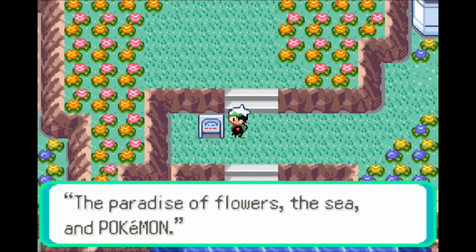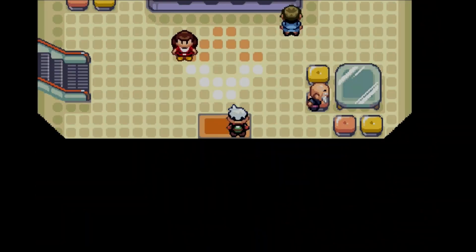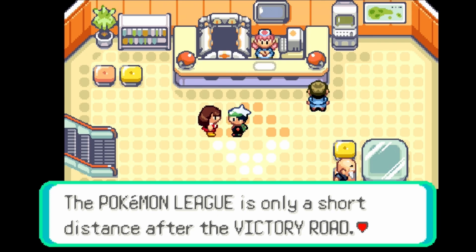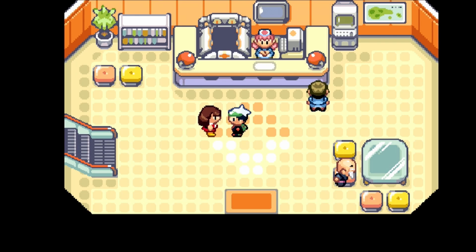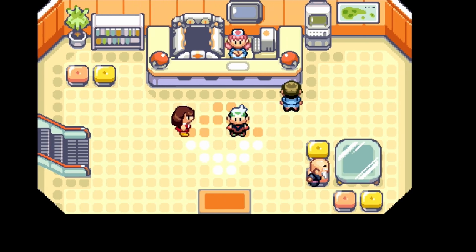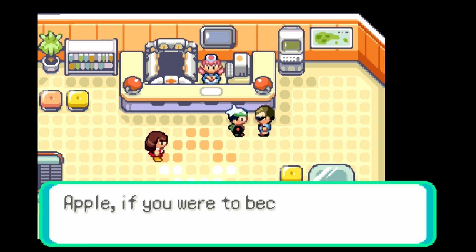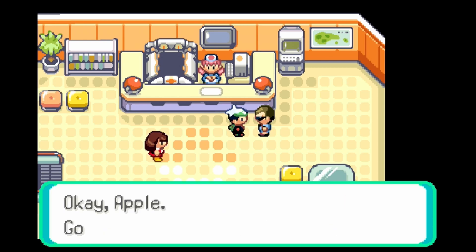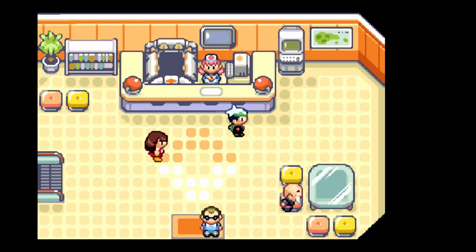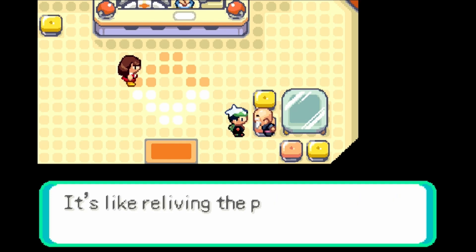Voila! We have made it to Evergrande City — the paradise of flowers, the sea, and Pokemon. We have a Pokemon Center here, very cool. The Pokemon League is only a short distance after Victory Road. An NPC says: 'If you come this far, what choice do you have but to keep going?' Another NPC — Scotts, my favorite mystery NPC — says: 'Apple, go for greatness!' The long and harrowing Victory Road — it's like reliving the path one has traveled in life.